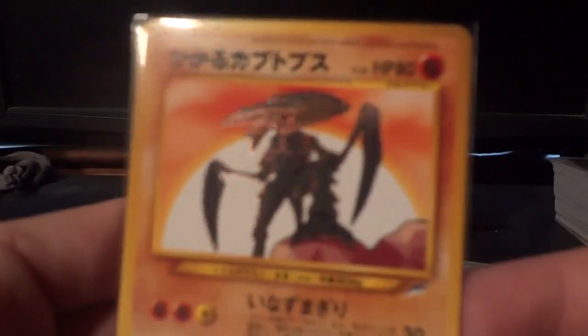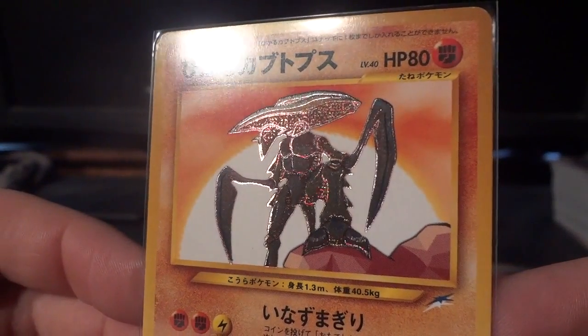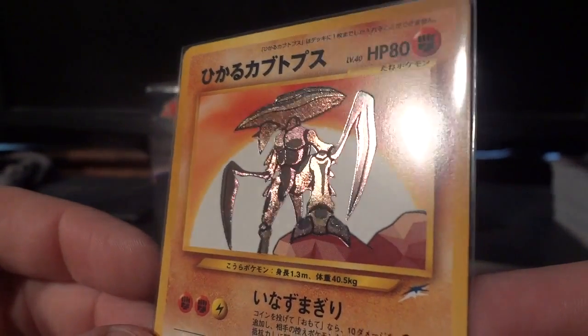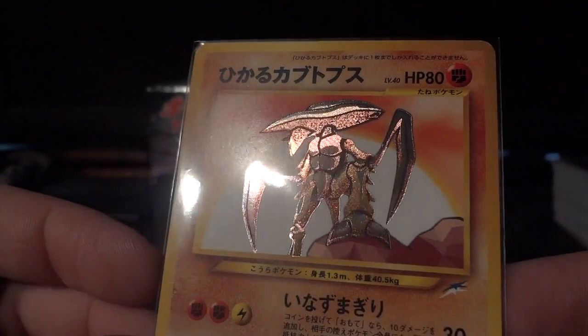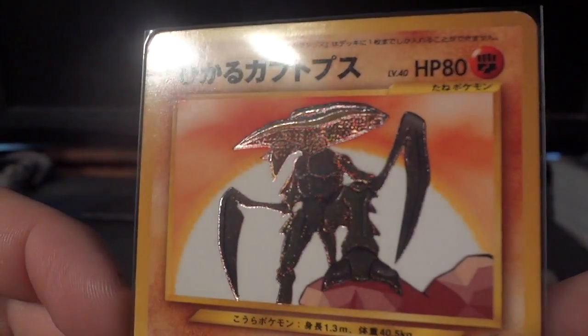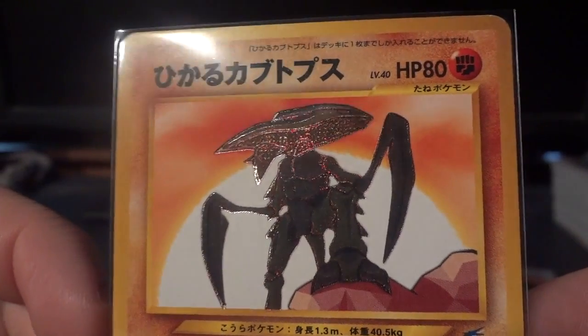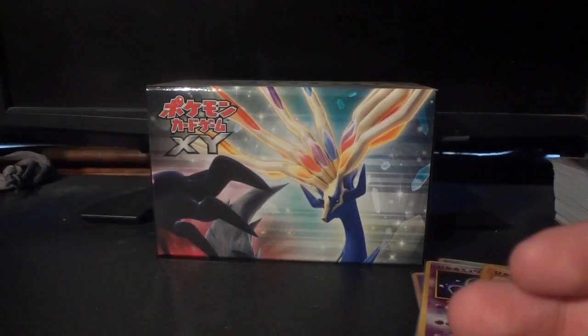Next in line is going to be the Shining Kabutops. Gotta love those claws — really cool pose and stance for Kabutops as well. You can see how if the light is not directly on it or very close to it, the Pokemon appears dark, which is very interesting.